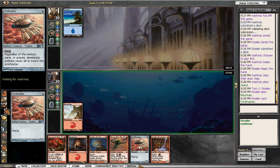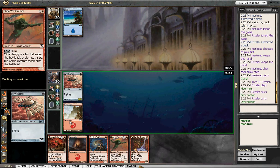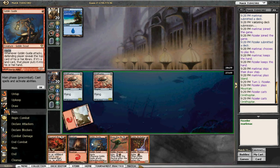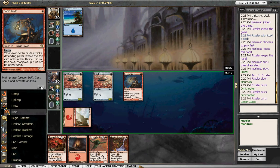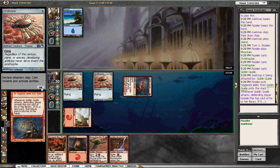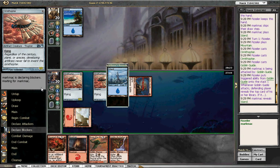Ornithopter. Ornithopter. He knows the deck we're playing — or he thinks he knows. It is a tier one deck. It does win fairly quickly. And Goblin Guide is pretty much one of the greatest cards to ever exist.